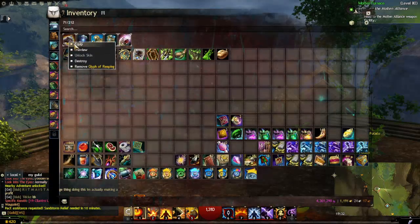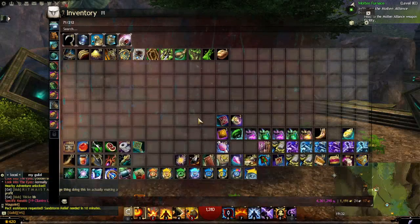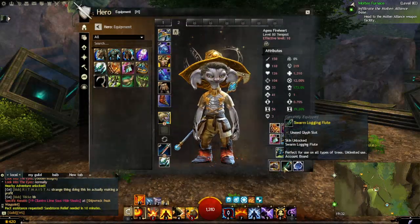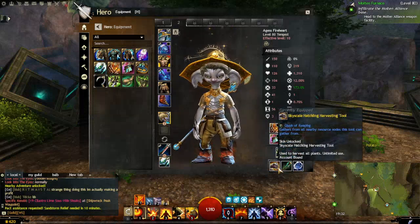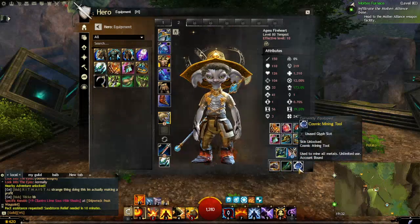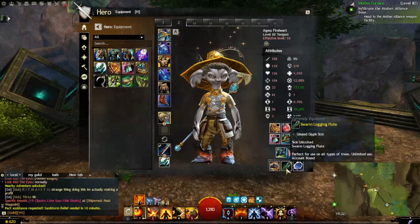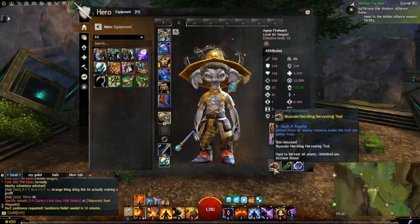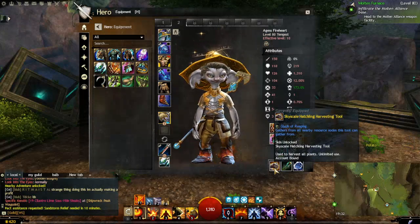If I go to my unlimited tool, as you can see there's no usage limit on them — they are unlimited and they don't break after being used. You can also see that they're all account bound, and you get different types, like I have the Skyscale Hatchling which gives a buff of gathering from all nearby resource nodes.